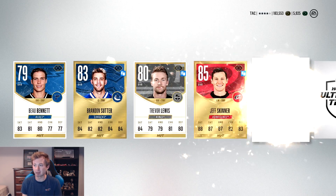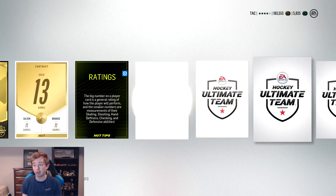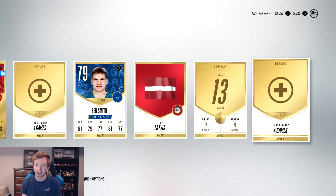Last gold pack here, and like I said, gonna buy some specials. I think I've got enough gold collectibles now to make a Carbon — I'm trying to do the Alma Guinness hero set, probably the easiest first one. We get Jeff Skinner there, Stars of the Month. Byfuglien though — okay, that's alright.